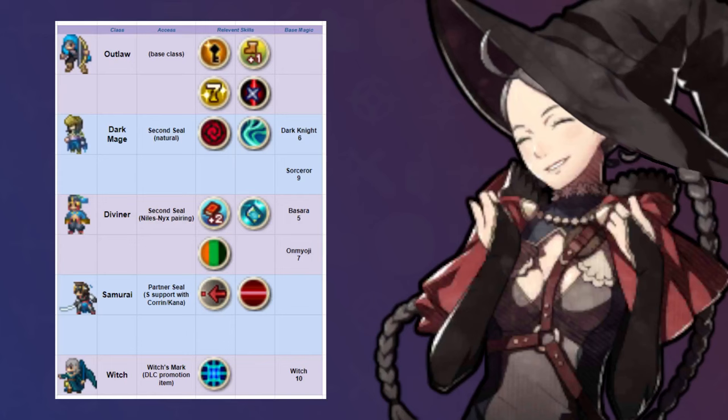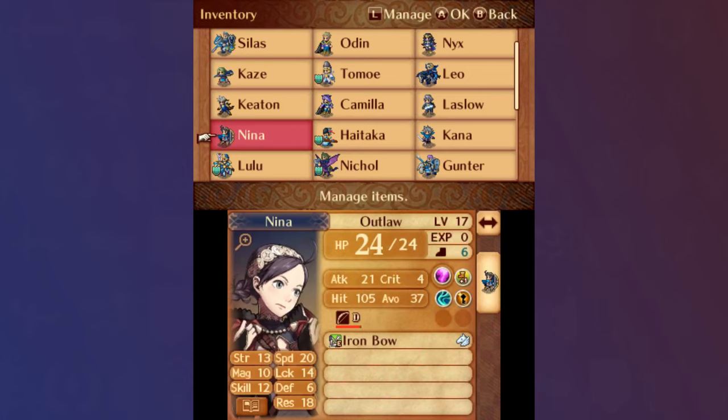With the Niles/Nyx pairing, Nina inherits Diviner — for reasons — along with a boosted magic growth. By pairing her with either Corrin or Kanna, Nina gains access to Corrin's talent, which in this case is Samurai. So with this setup, Nina now has access to everything she needs to sweep the game.